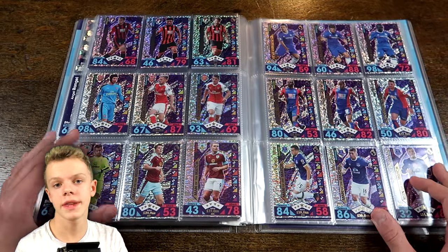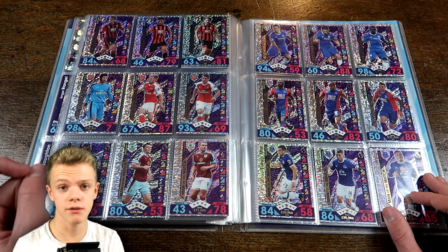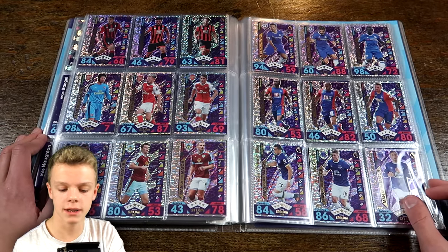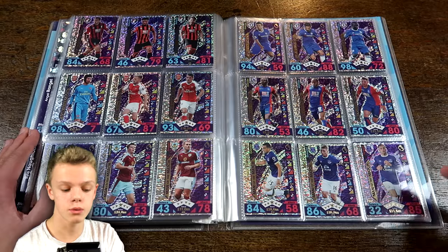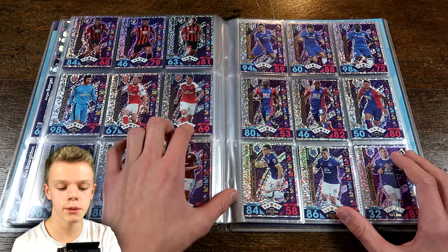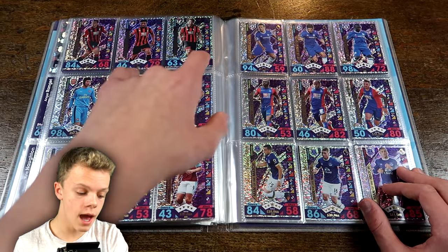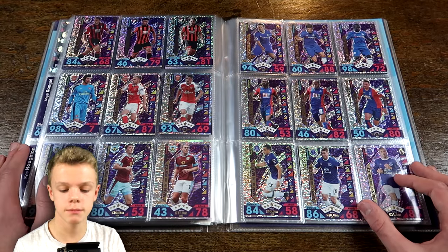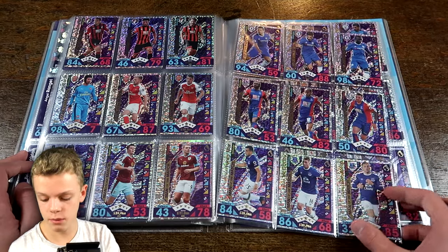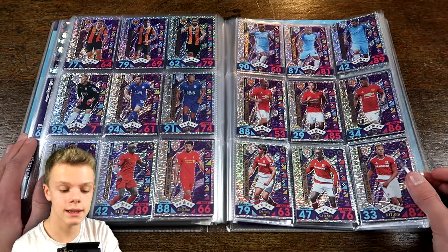We've probably got one of the hardest subsets in the collection to complete because there are 60 of them in total - three for each team, and one in every two packs, meaning 120 packs worth even if you get them all different, which of course you don't. Pretty tough to complete, but I have managed to do it with a bit of trading at festivals. The highest on this double page is Kante with 98, who is actually the highest Man of the Match card in the collection.